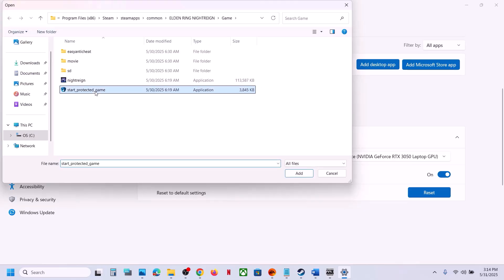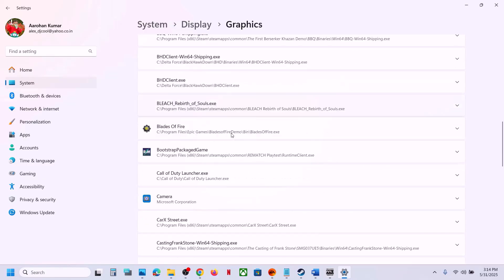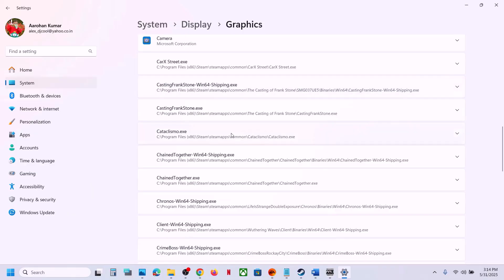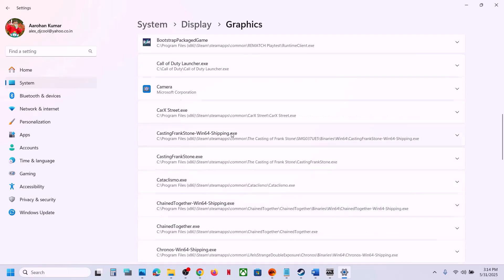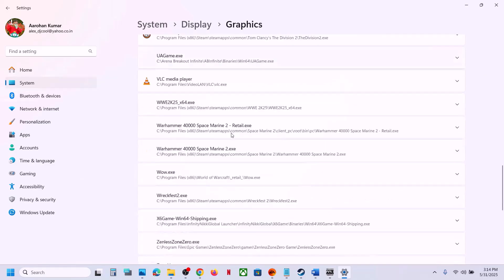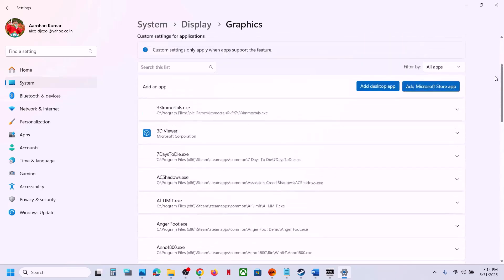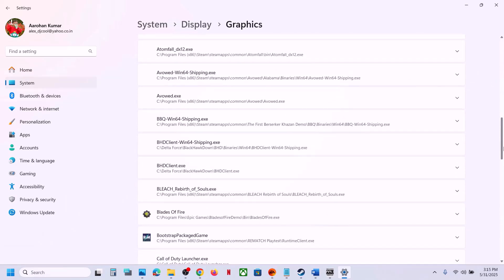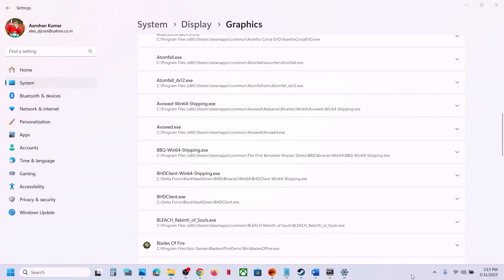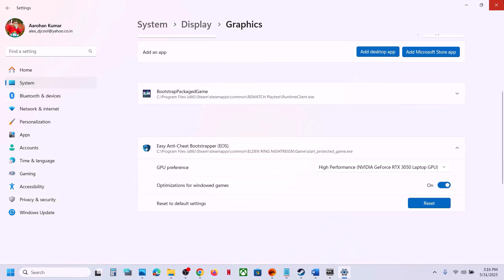Click Add Desktop App again, select the second exe file, and add it. Once all game exe files are added in the list, find each one and set it to High Performance. Then launch the game and check.